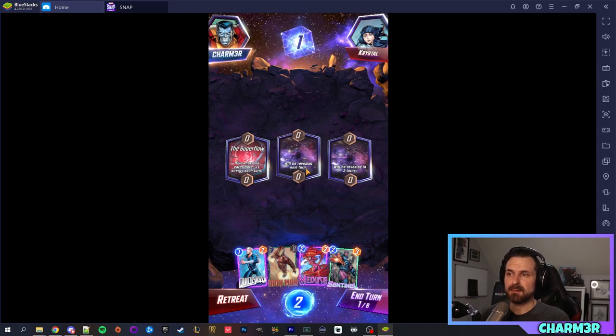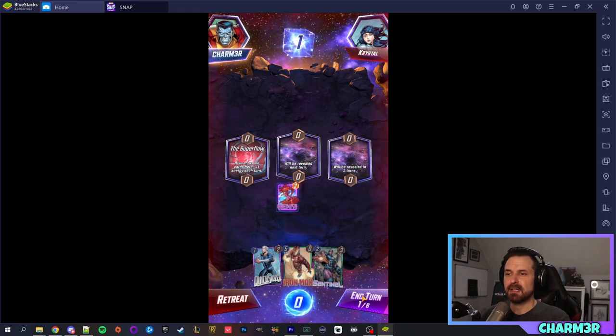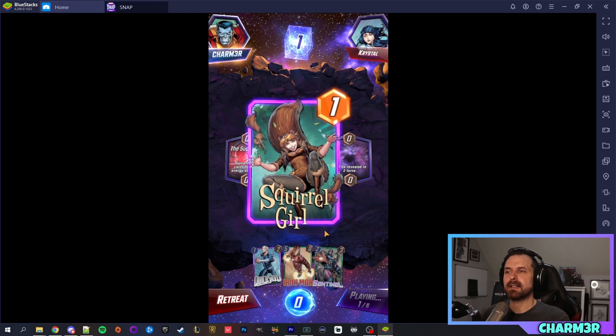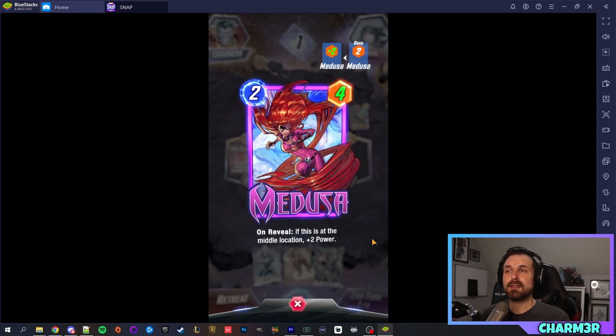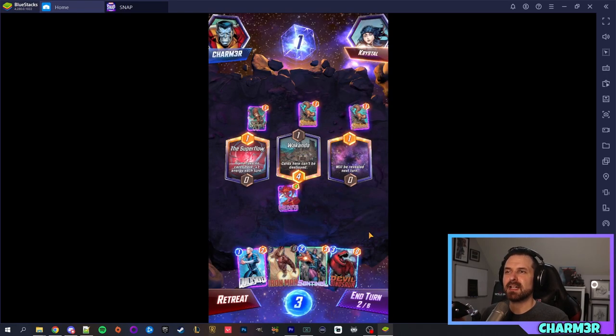In the very first turn, the first location reveals, but you'll notice the second and third are unknown — they reveal next turn and the turn after. We're going to play Medusa in the center because she has an on-reveal effect where she gets a bonus if she is in the center location. The way the turns work is both players play their cards, lock in their choices, and then everything resolves at the same time. My opponent played Squirrel Girl, but I played Medusa.